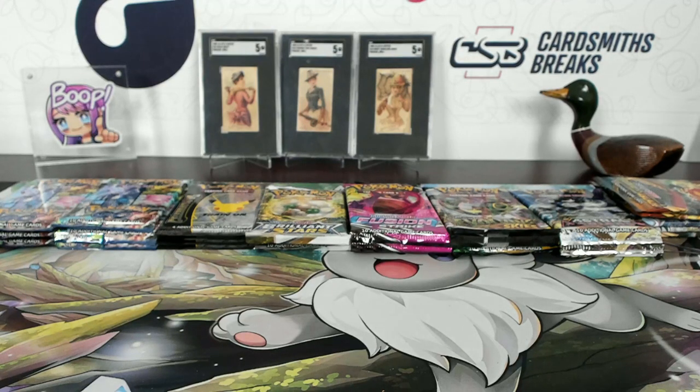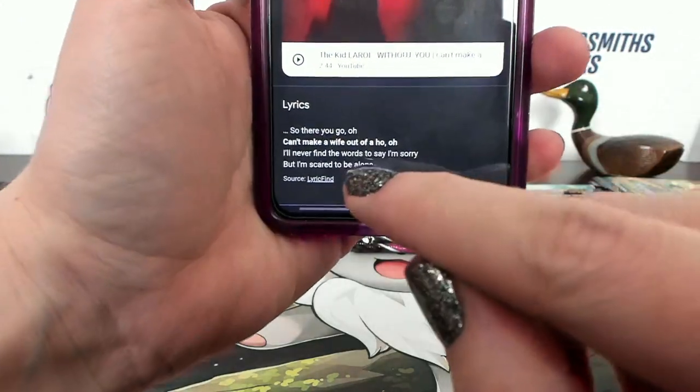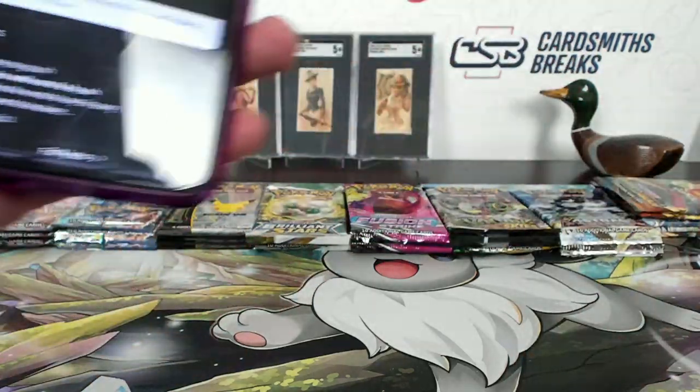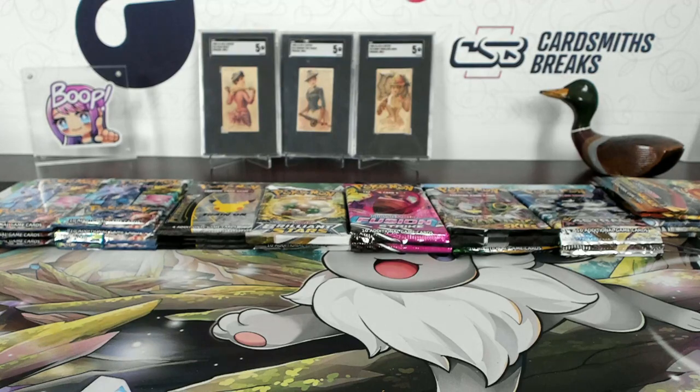Okay, it's Kid Laroi's 'Without You' — thank you Pilsey, exactly. See, he knew exactly what I was saying. Boop and peel — is that kind of like ripping a stack for Pokémon? Can't make a life out of a holo — told you. Sorry. Alright, going to Gooby with the six spot.